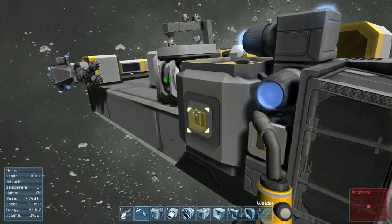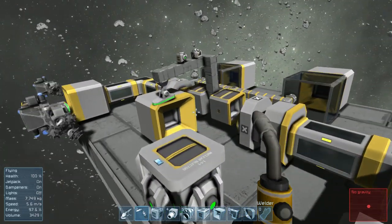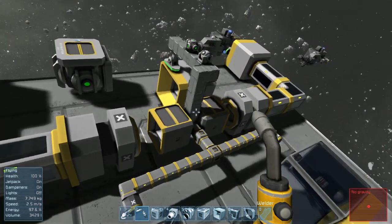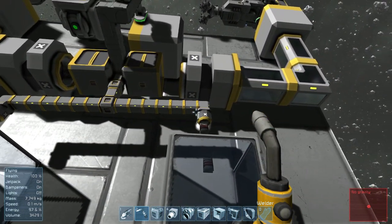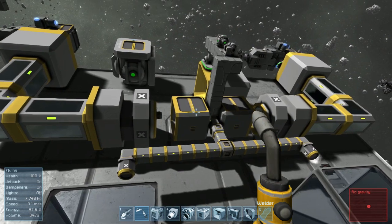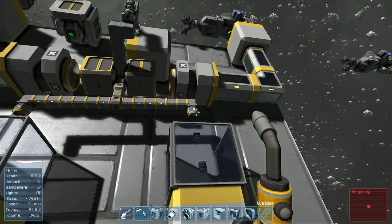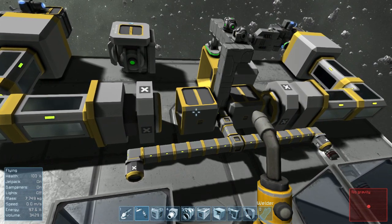You may be wondering what happens if we have a collector connected directly to an ejector, since they have different priorities. In that case, the first ejector placed is going to override how the collector decides to place items. That is because the ejector can collect items from anywhere in the system regardless of where the collector decides to place them.